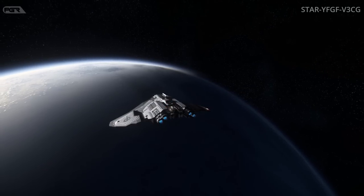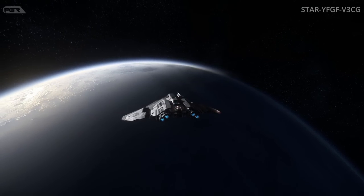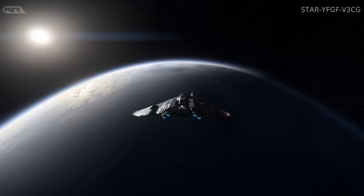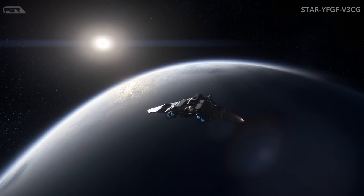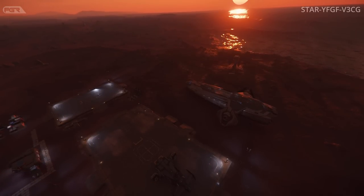Next is the Arena Commander new dogfighting map: Jericho Station. Stanton's INS station debuts as a new location for all dogfighting game modes in Arena Commander. This true zero-G open space environment has players face off with few distractions and high performance in the lightest of all maps.